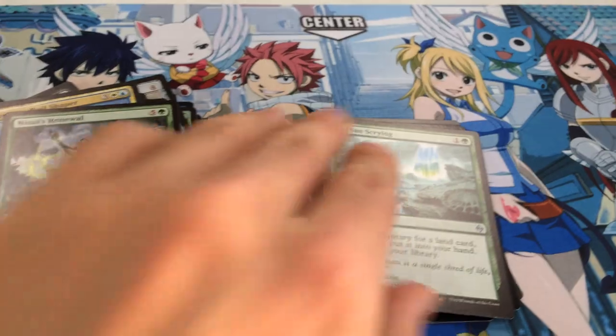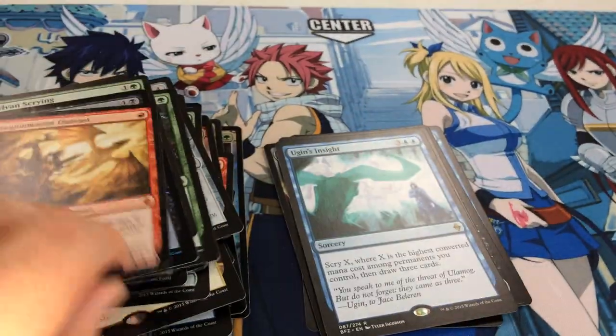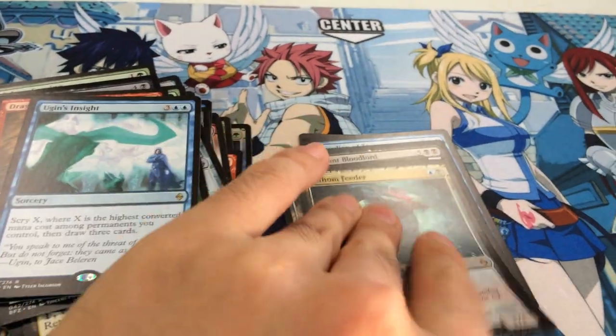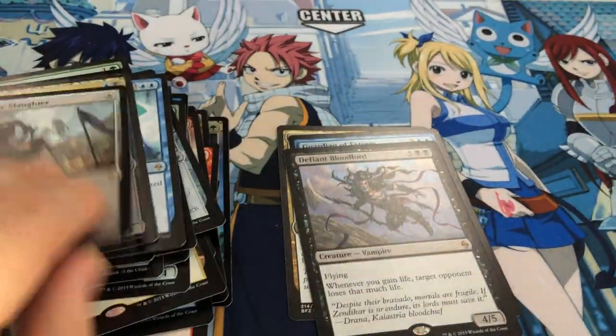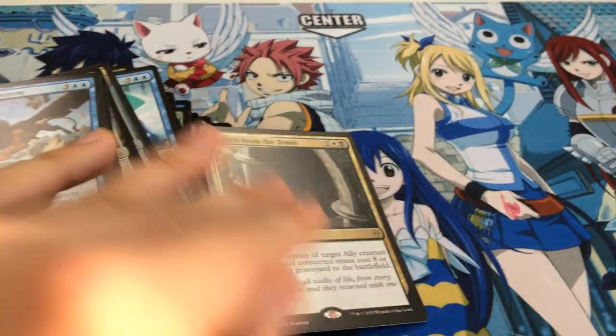Well, Den Protector could cost five mana if you want to use it that way. We should teach him how to play.